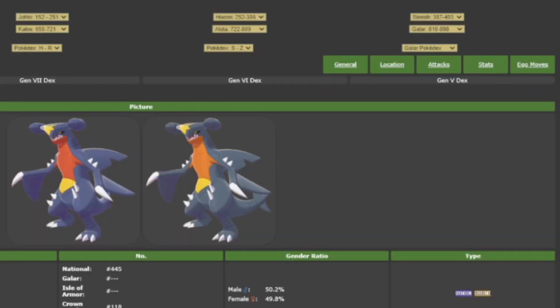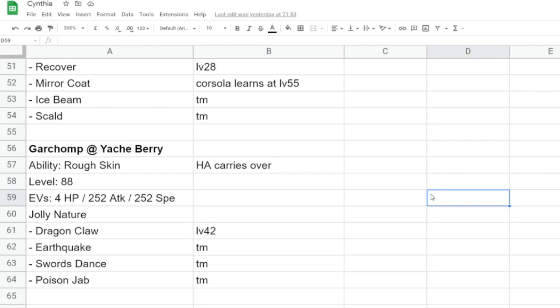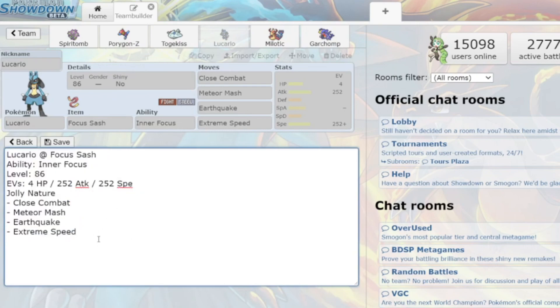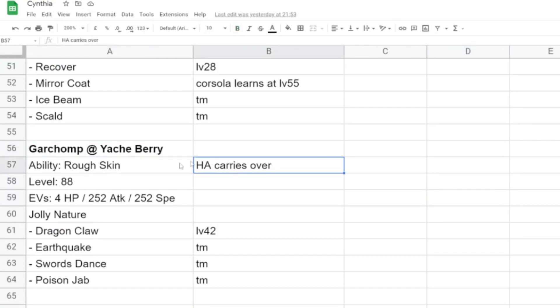Serebii and Pokemon Showdown are two great websites that I always use when I'm planning a particular Pokemon to breed. Before I start breeding I will plan out the moveset, the nature, the ability and the EV spread of the Pokemon I like by using these two websites. I will also write down specific notes for how the Pokemon learns its moves, which ability I'm looking for during the evolving process and if I need to trade someone for a TM. Pokemon Showdown will actually let you import or export text data to build up the entire Pokemon, and I will put it into Google Sheets and add any notes next to each section if I need them.